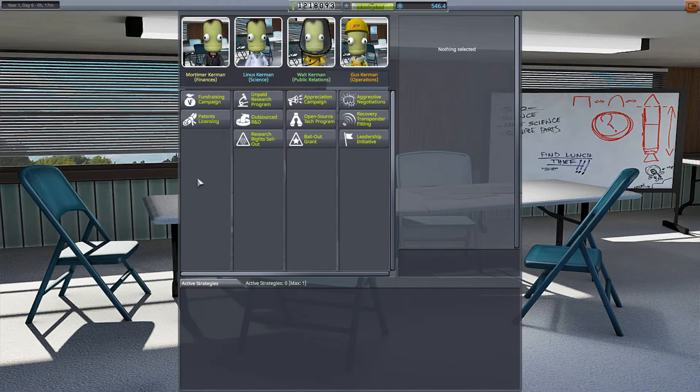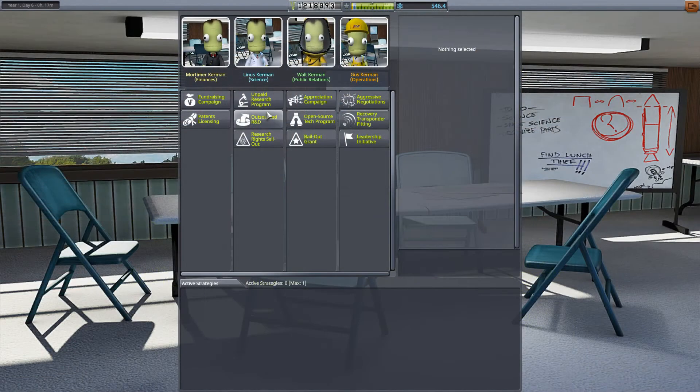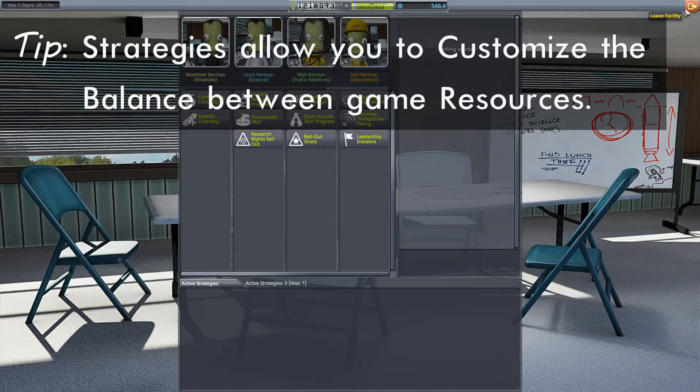You can see here we have four different categories. We have Mortimer in charge of finances, Linus in charge of science, Walton in charge of public relations, and Gus in charge of operations. The game refers to these as strategies — a way for you to personalize how much science, reputation, and cash you receive. If you feel like you want less cash but more science, or more reputation but less science, that's what these are here for. You can explore these if you want. We'll get back to them later, but I'm not going to get any of them going just yet.